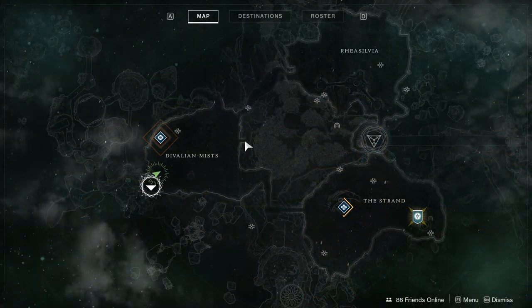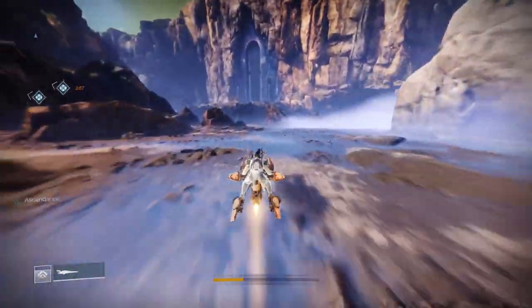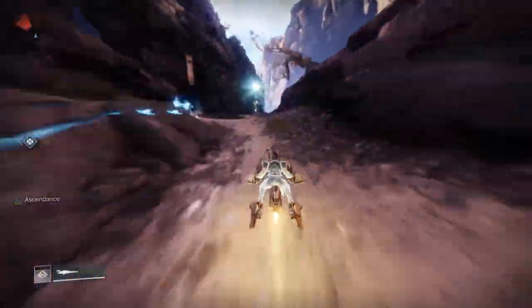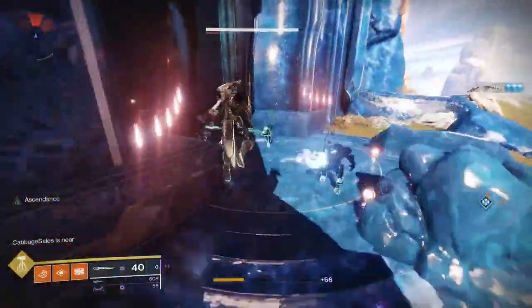Chest number 2 is at the entrance to the Blind Well. Go towards the Blind Well and at the start of the red carpet, you should see the first platform on your left. This one has a good amount of platforming required.